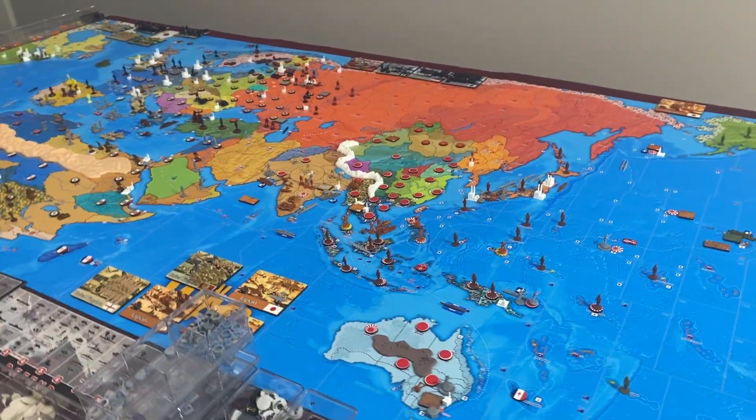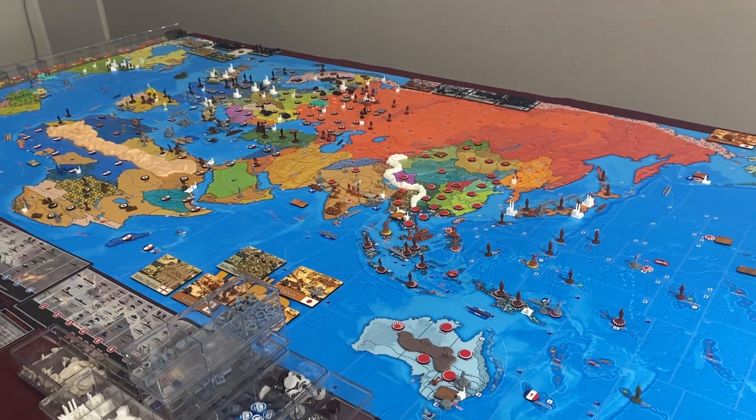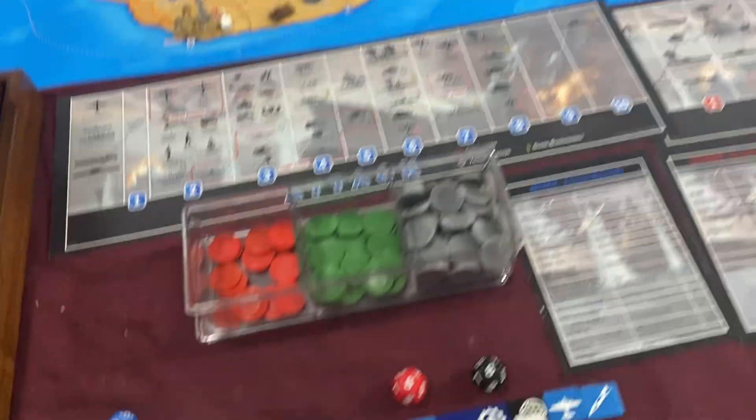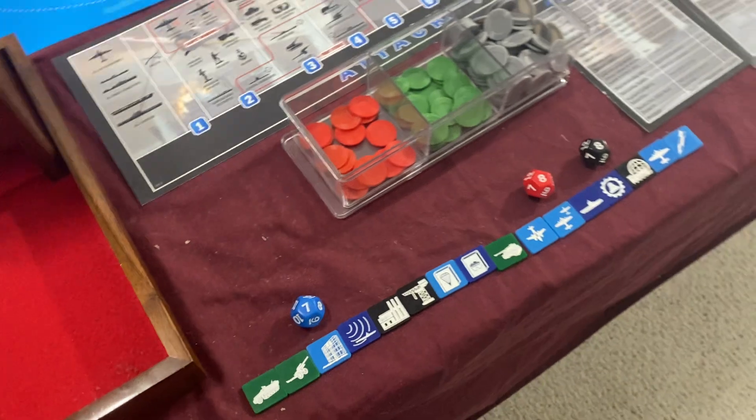Welcome back guys to Global War 1936 and Operation Lone Ranger. This is turn 17 for Japan. Let's get right into some tech rolls here. We're going to go for radar, long-range aircraft, and large ship construction.